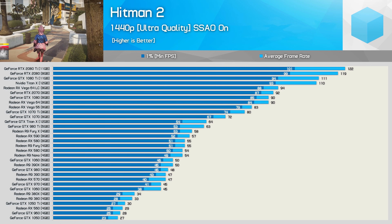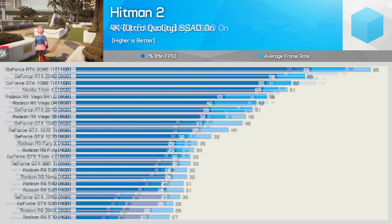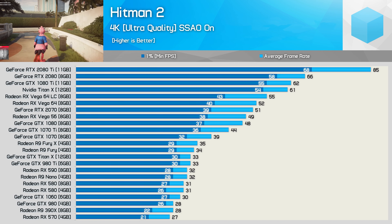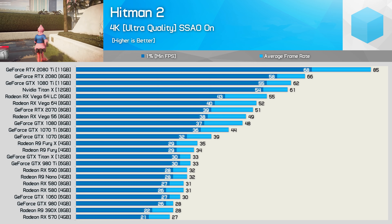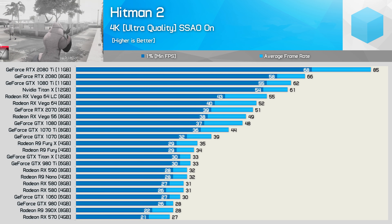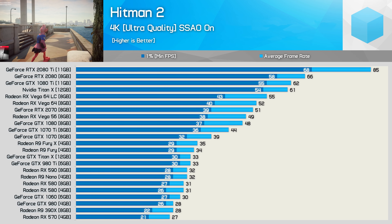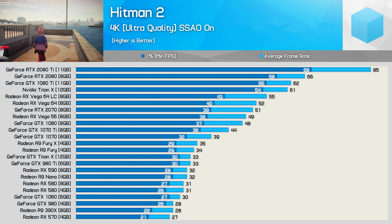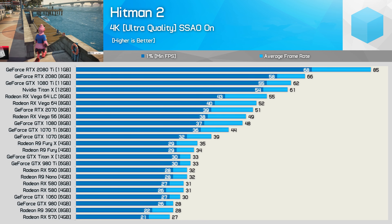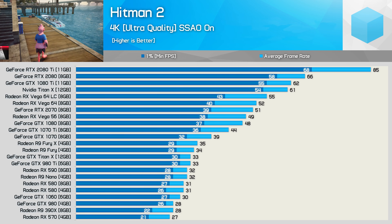Slightly fewer GPUs are shown at 1440p as the lower-end models can't handle that resolution. At 4K we have just 16 survivors, though half a dozen of them didn't really survive that well and are probably unusable. For gaming at 4K, VRAM usage is almost irrelevant as any GPU powerful enough will have enough memory — that said, we saw memory allocation hit 4.5GB, but given all capable GPUs have at least 8GB, this requirement isn't an issue.